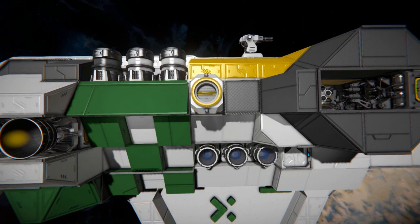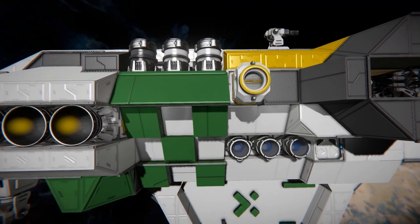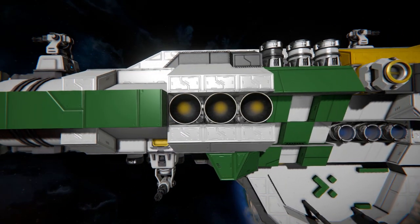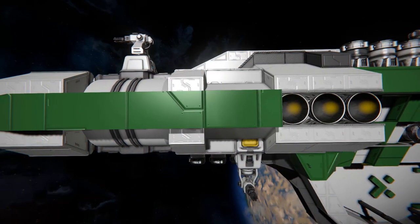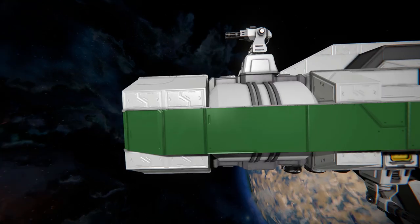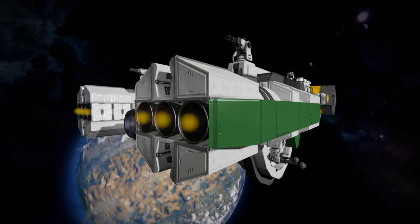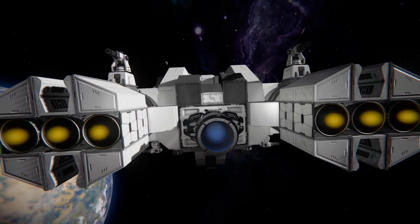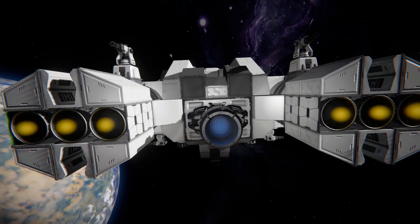We've got a connector there to connect up to a small ship or to a base to recharge. Then moving across some more lovely block work, we see some more hydrogen thrusters, some more turrets. Towards the back there is a large hydrogen tank which is a little bit exposed, but it'll do. As we come around the back we can see our main thrusters, which is six hydrogen thrusters and one large ion thruster to push us along, with some nice block work surrounding all of them.